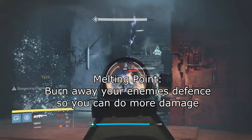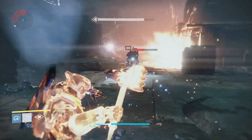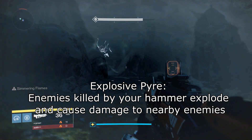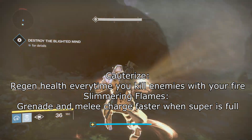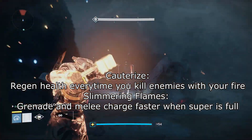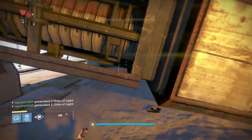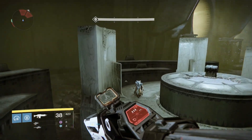For your Sunstrike melee use Melting Point. When you melee an enemy with this perk you bring their defense down, allowing you to do more damage with your weapons, super, grenades, and melee for a short period of time. For the first passive perk column choose Explosive Pyre — your enemies will explode when killed with your hammer, dealing additional damage to nearby enemies. For the second passive perk column it's a tough choice between Cauterize and Simmering Flames. Cauterize regenerates your health when you kill an enemy with your fire; Simmering Flames reduces the cooldown of your melee and grenade when your super is full, forcing you to hold your super but giving you more grenade and melee charges for more damage output. I still prefer Cauterize because while dealing damage you can also be a tank.